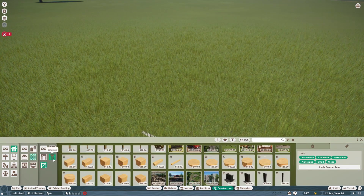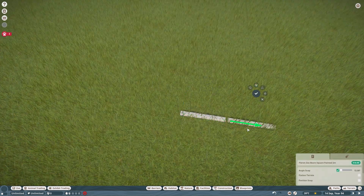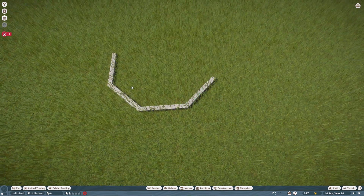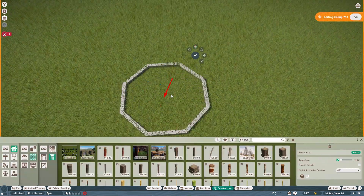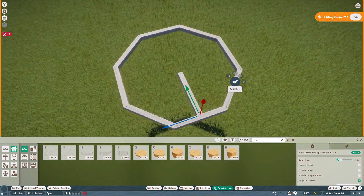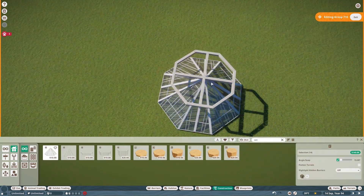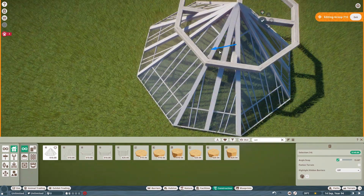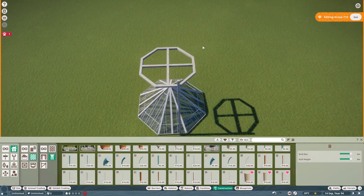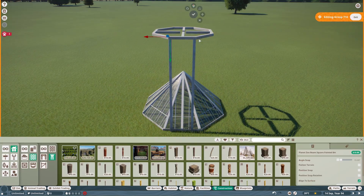Hello everyone and welcome back to the Dutch petting zoo, joined again by Jure. We went through the comments on the previous video, and one of the moderators suggested we're missing a Dutch windmill and a ferry. The ferry will be the next episode, so in this episode we are going to add a windmill.